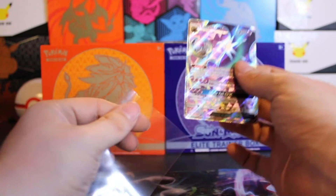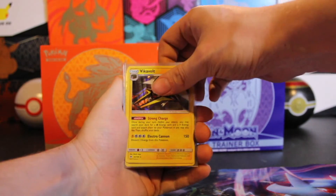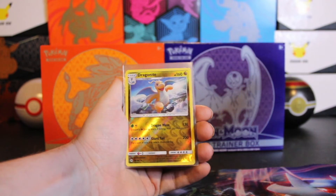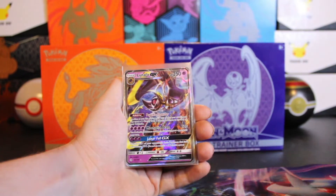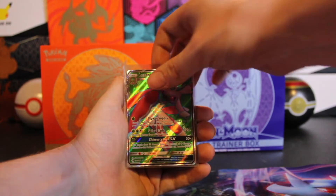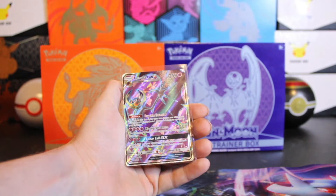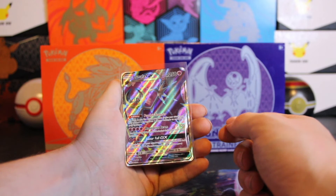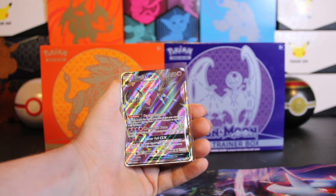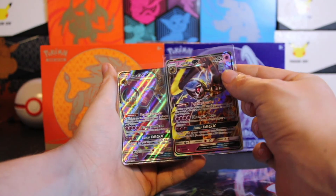Give me just a second and we'll get the recap ready. Here are our hits: a holo Sharpedo, Vikavolt. Kept the Dragonite in here — I know we pulled a second one, but I'm a Dragonite fan anyway. Lunala GX, Lurantis GX, Solgaleo GX, and our full art Lunala GX. I actually think I prefer the non-full art version of Lunala. Let me know what you think — which one looks better to you?